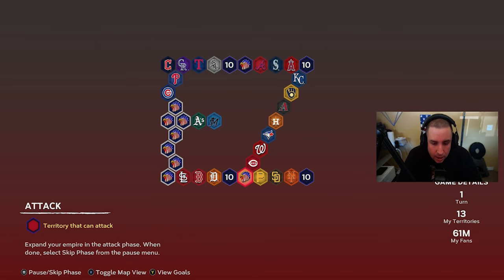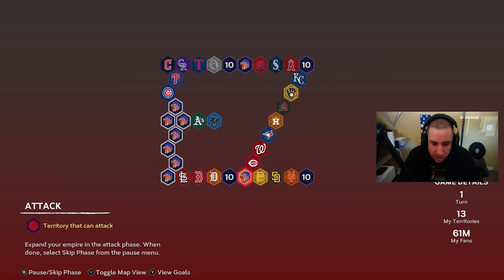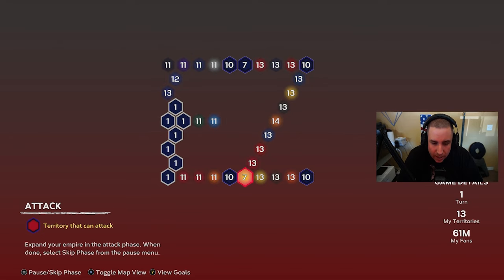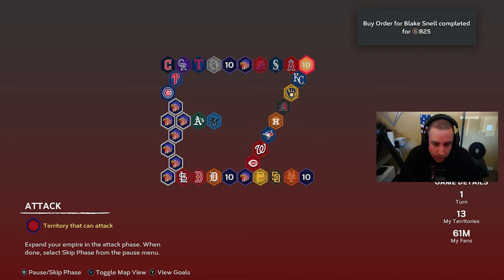We're going to take our seven fans and start moving up, or use the 10 fans over here to move down. Important note: this is a stronghold with seven fans — do not move those fans, otherwise you'll get attacked. You don't want to remove fans from a stronghold because then the opponent will attack it. If anything, put more fans in. We're going to attack with our 10 fans up here since opponents aren't attacking right now.